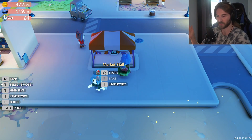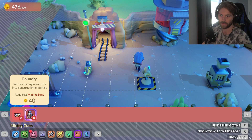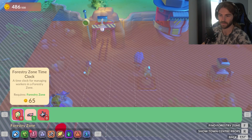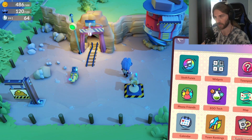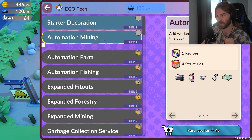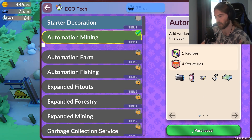We'll go ahead and stock up the market with some fish, and build that clock. Actually, I don't think I have it unlocked yet — I need to unlock it first. Let's go to my Ego Tech and see if it lets me. We have enough ego points, so we'll go ahead and get the automation for mining — that should unlock the clock.